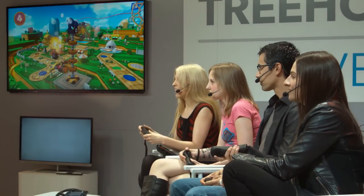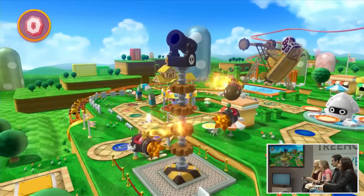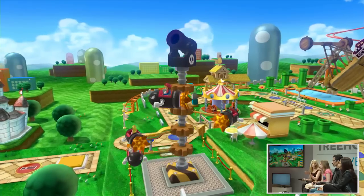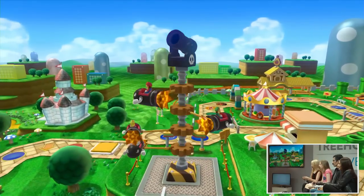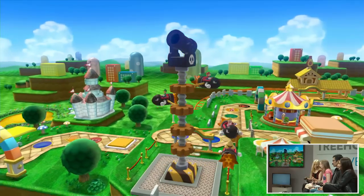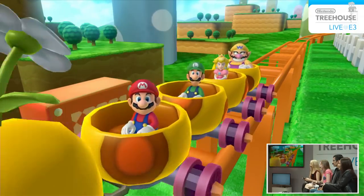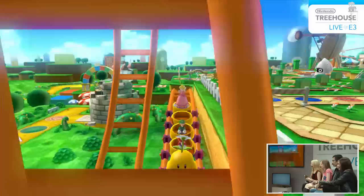If you played Mario Party 9, there was a lot to look at on the game board but not a whole lot to interact with. This game is going to be different, because there are actual rides. We're on this little ride — press A to try and grab these stars. You can get on these rides when playing with traditional Mario Party rules, and it's a great way to bump up your star count if you're falling behind. Here's our Wiggler roller coaster — I really want this in real life.